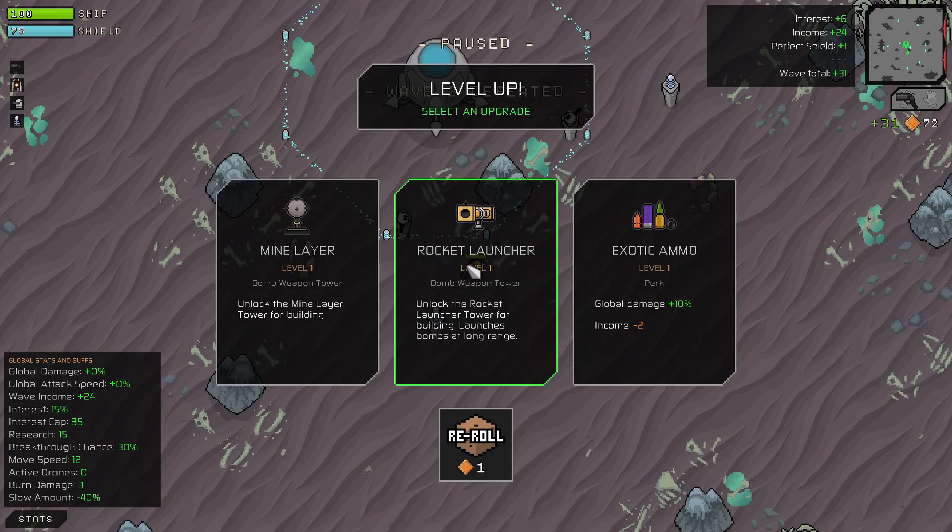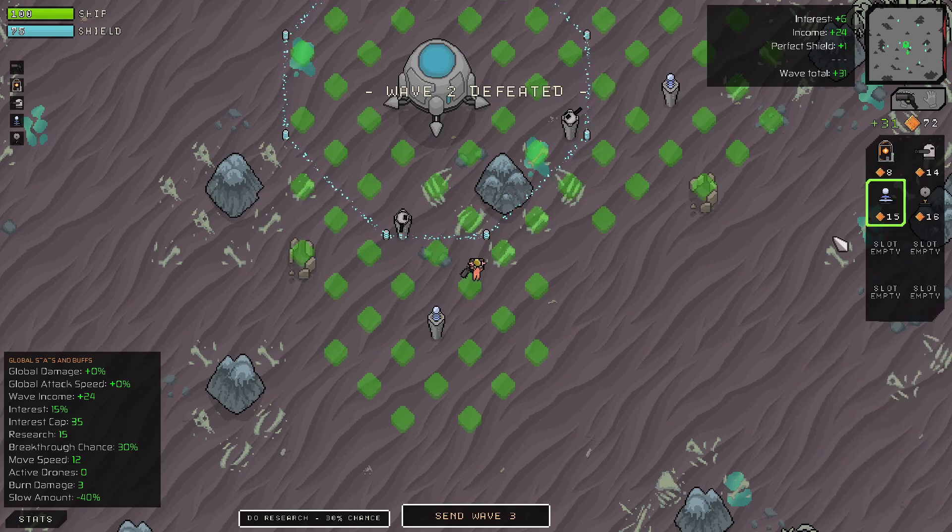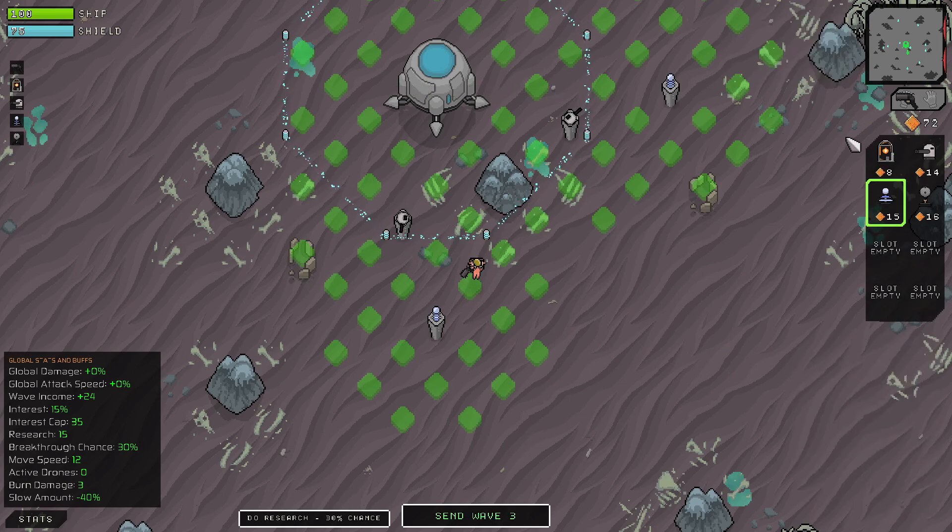We can get the rocket launcher, which is the same thing the engineer starts with. We can also reduce our income but get more global damage - I'm not going to do that one right now. I don't like any of these that much. I've never tried the mine layer, let's give that a shot. You do have a certain amount of buildable items as well as a certain number of weapons - for example I could get either a briefcase, a sword, or the blaster pistol, but that's it.